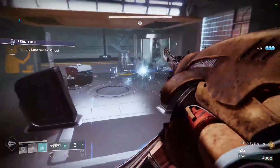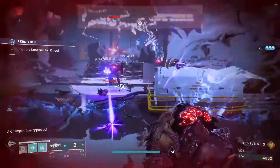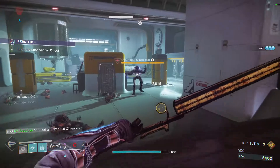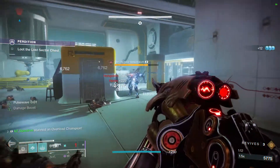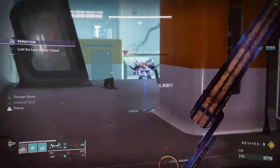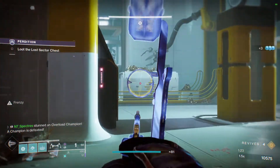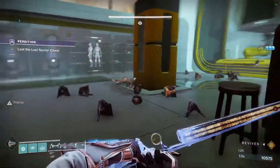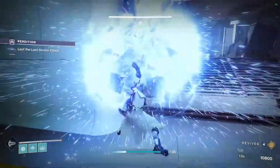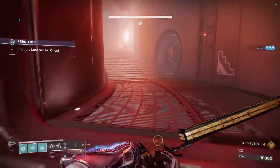If you can't finish him off, it's okay — barrier rounds, pretty straightforward. If you're having a hard time with the teleporting guys, just wait for them to teleport and aim. Once you see them appear, shoot again and it'll stun them. Sometimes an Anarchy shot will go right through them, which is annoying — happened to me quite a few times. But just be patient, that's pretty much the name of the game.